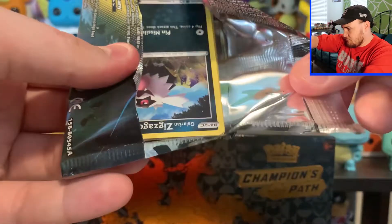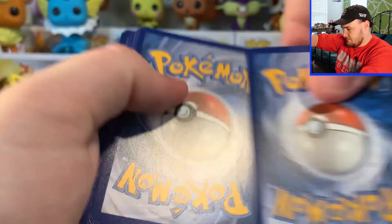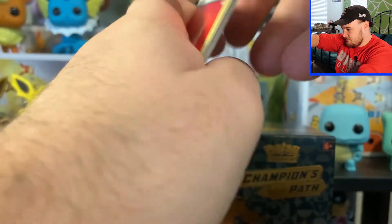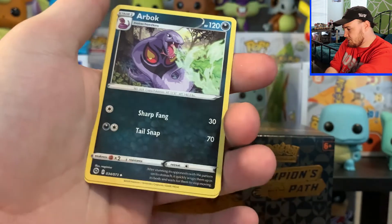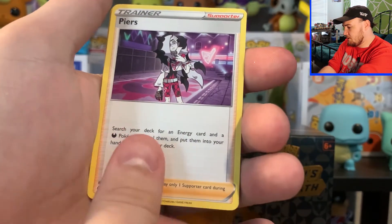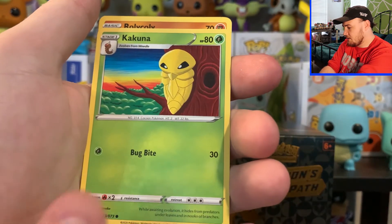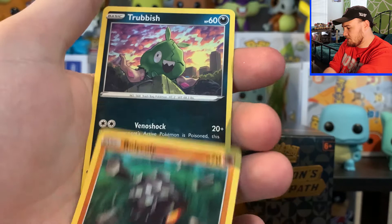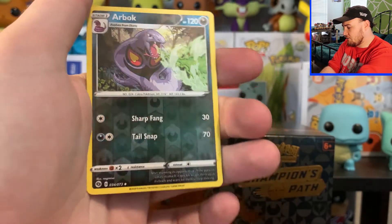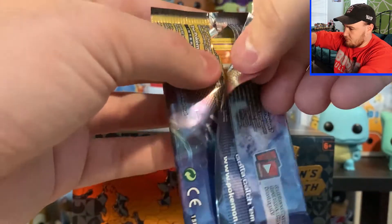Pack number six. Fire Energy, Arbok, Hop, Piers, Galarian Zigzagoon, Kakuna, Roly Coly, Trubbish, Potion, Reverse Holo Arbok, and then a Holo Lycanroc. We are going to keep it moving.